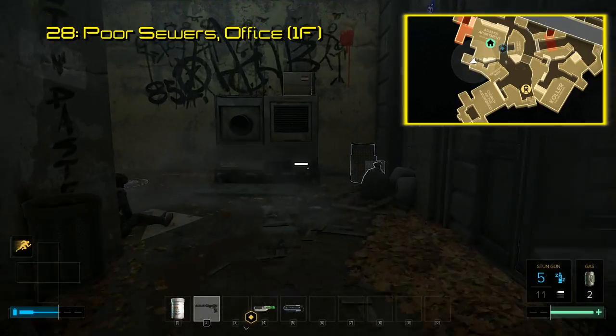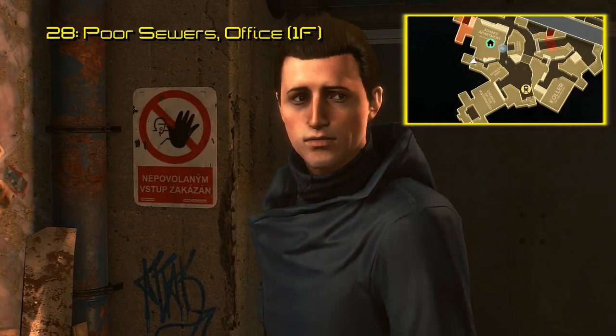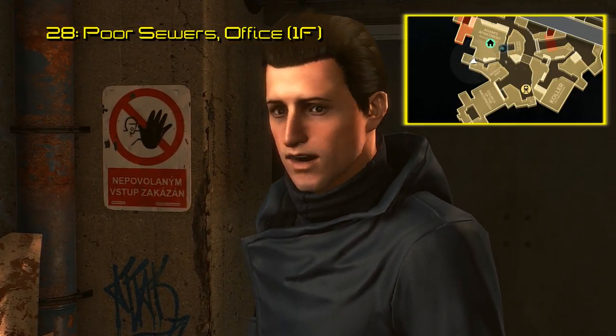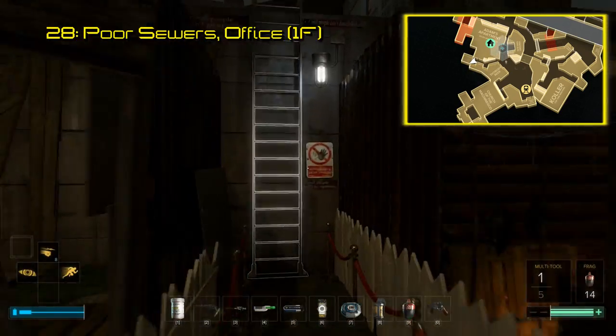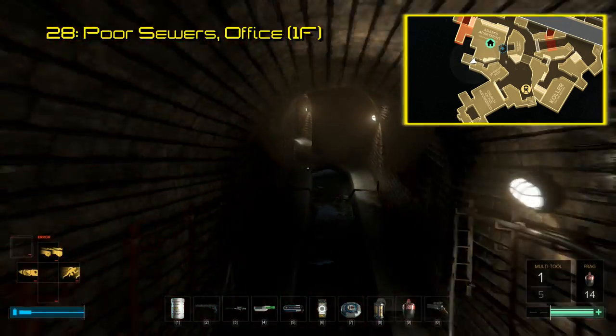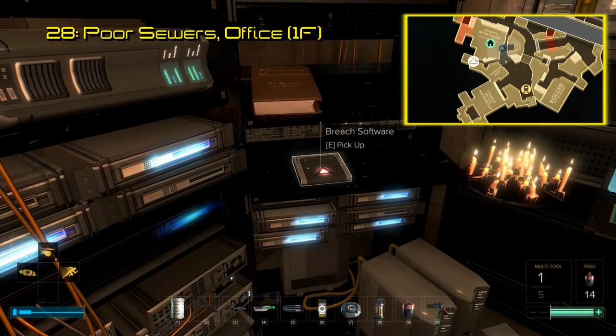Number 28 is in the Poor Sewers, located just south of Jensen's apartment. Once you make your way down, hang a right and follow the corridor all the way to the back until you find a door with a sign saying good people don't go upstairs. If it's your first time here, someone might be in distress, which will lead you into a side quest. After you resolve this side quest and decide to go upstairs, you will find the Breach software within Richard's office.